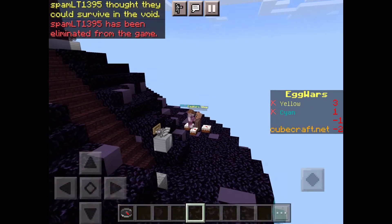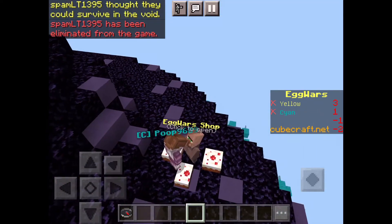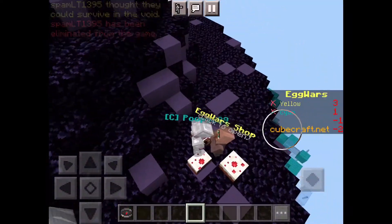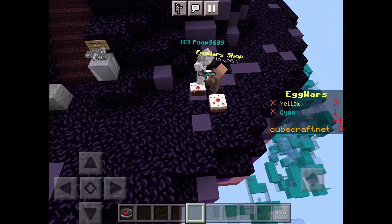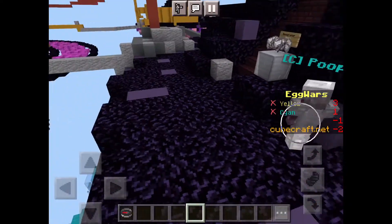That was actually really cool. Okay, I'm getting distracted. He's got the elytra — and a diamond sword and some steak! This guy is stacked. He should get a bow as well. Oh, there are only three other guys left.